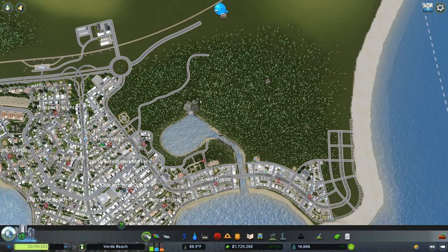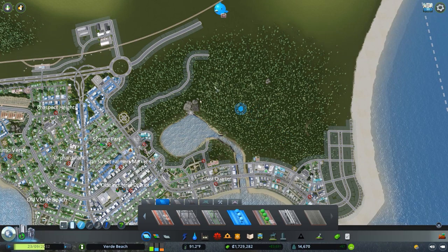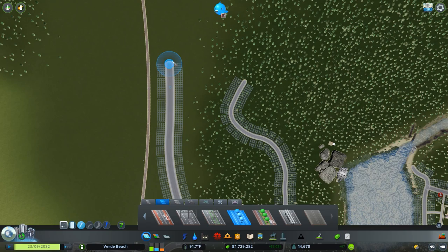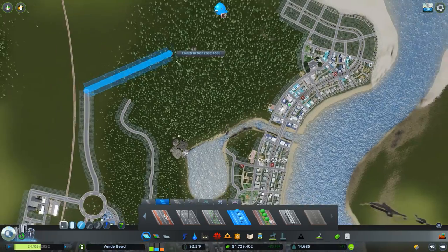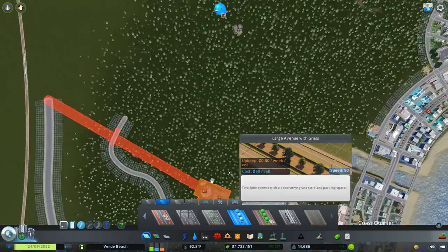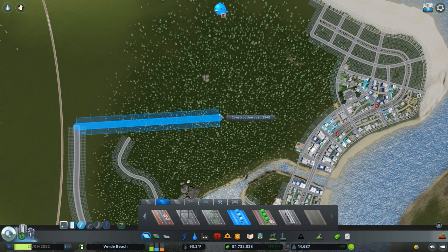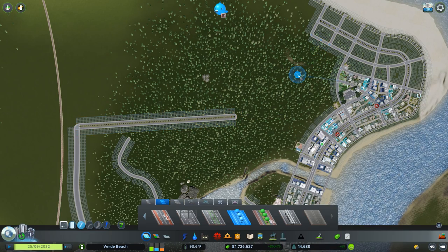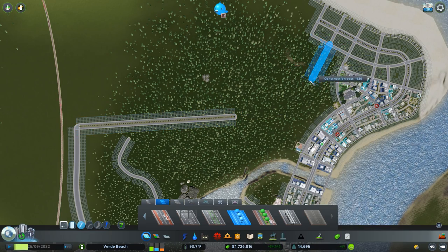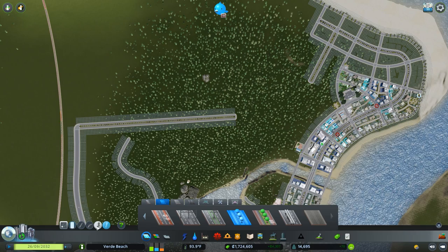I'm going to start by creating that definitive boundary. A large avenue with grass would not only encourage pedestrian activity but also act as a nice boundary between the nature preserve and the zoo, and could serve as a thoroughfare for transit access. I'm going to create this avenue through here as a division.